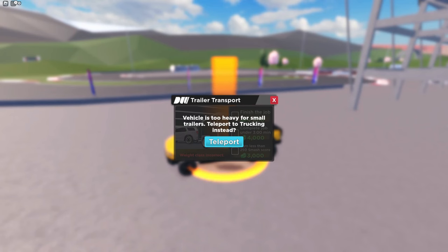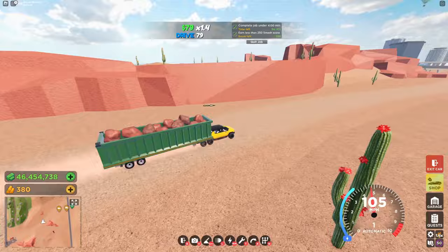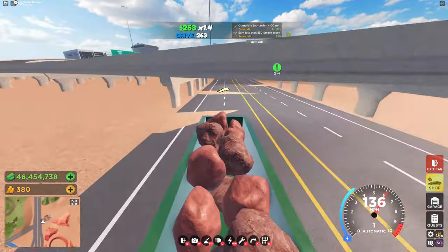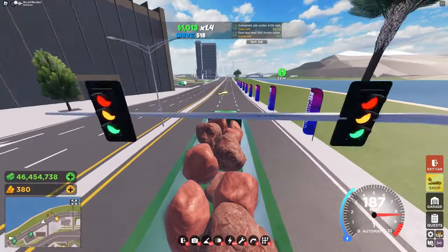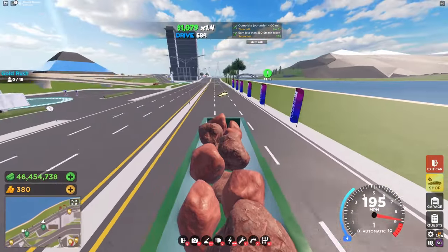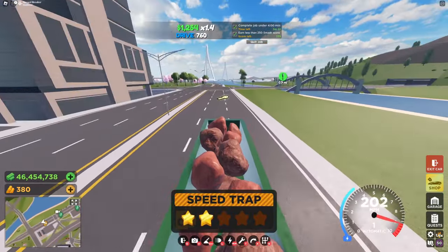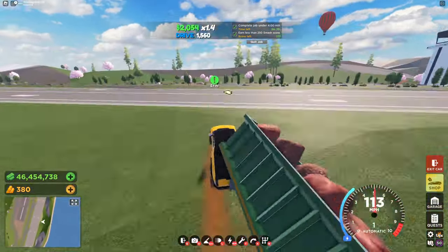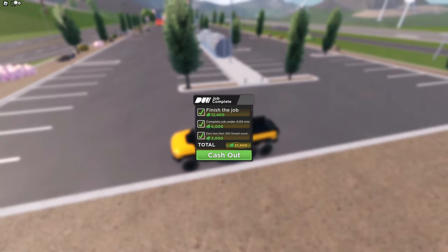For the other trailer transport job, you need a smaller car instead of the bigger ones. Depending on where you grab your trailer is what trailer you'll get — out in the desert area you'll be getting rocks and have to transport them across the map. For these you'll need to earn less than 250 smash score. If you fail one of these tasks it doesn't mean you fail the delivery overall; it just means you'll get a little bit less money. And that time I earned 21,000.